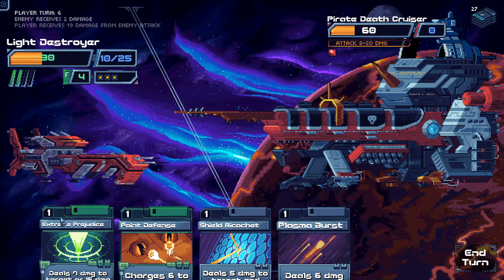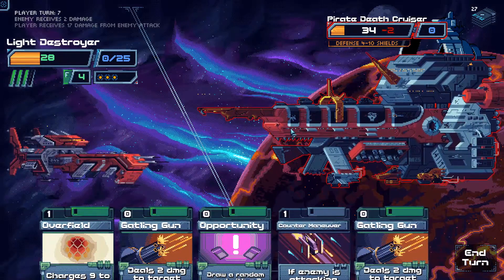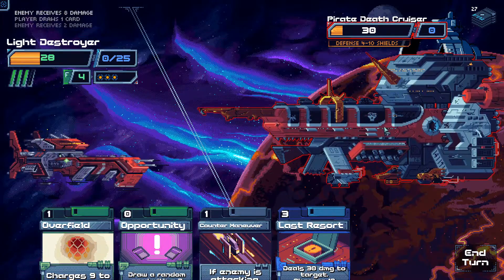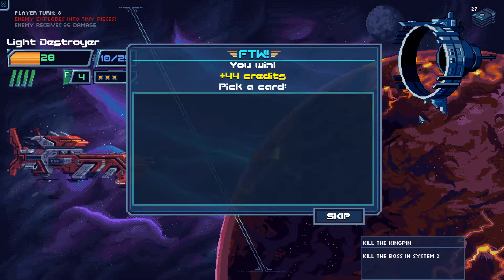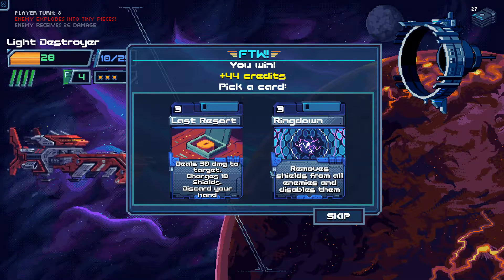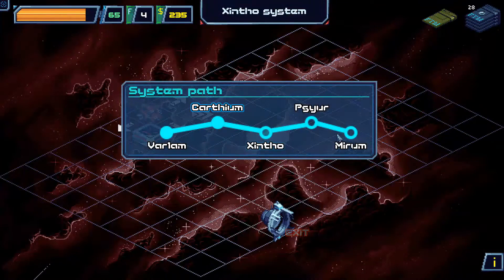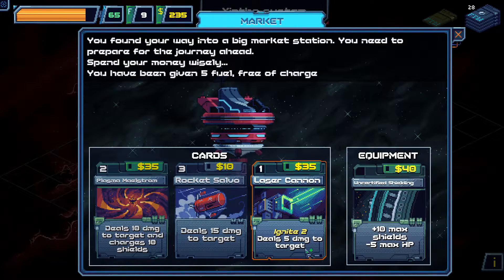One Time Charge, Shield Ricochet, Extreme Prejudice, Gatling Gun. This game seems so easy — it removes all shields from enemies and disables them. I'll grab that, although it's now a reason to get a second Opportunity. Carthium System — this is the Zintho System. Section 3 of 5. Market. Laser Cannon — Ignite 2, deals 5 damage to target.